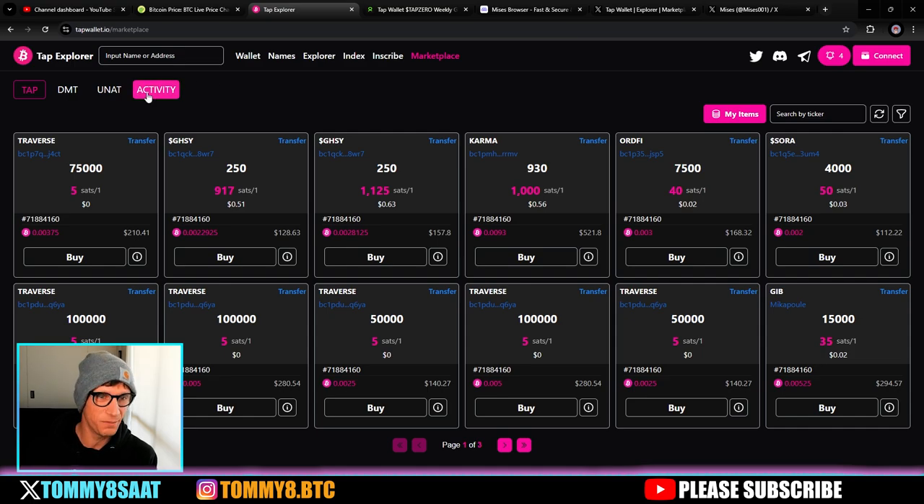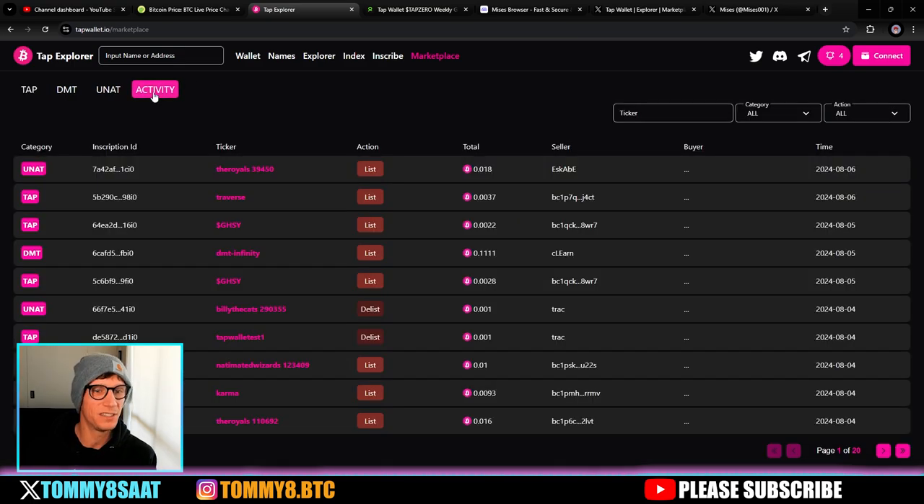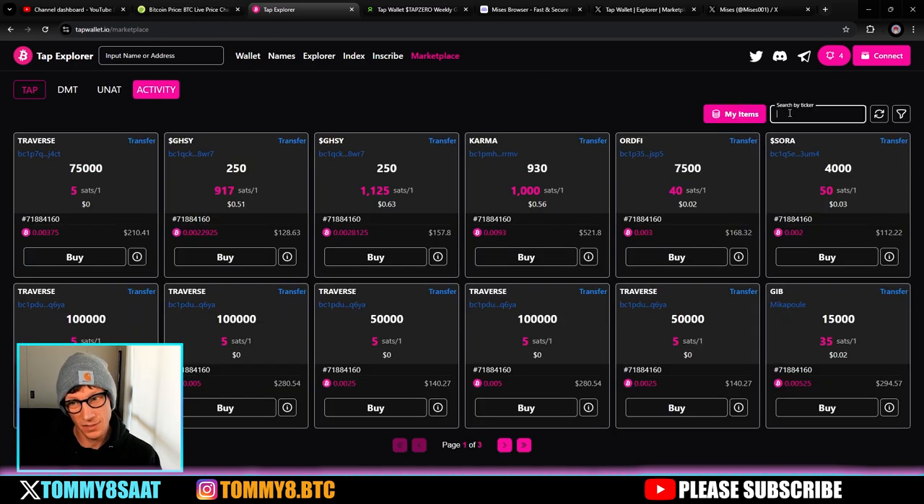The latest feature is the activity tab. Click on the activity tab and you can see what the latest users have been doing — they've been listing. This person listed a UNAT Royal for a certain time and price, these people have been listing their tokens, and this person delisted. You can also search for specific tokens in the marketplace.